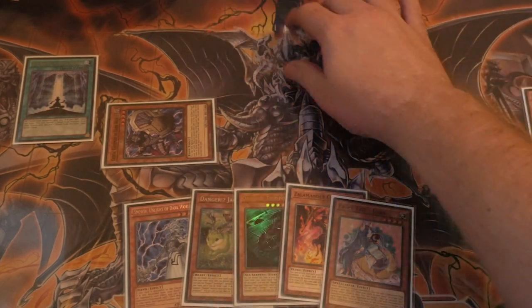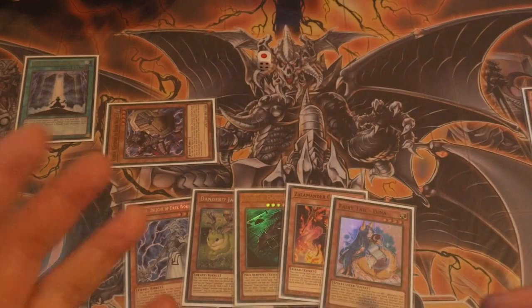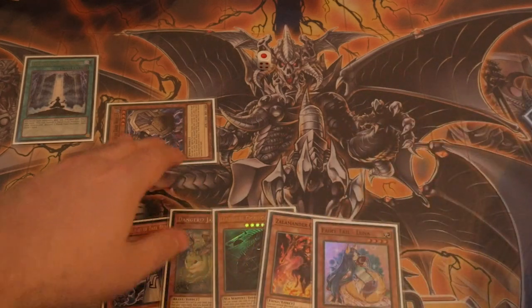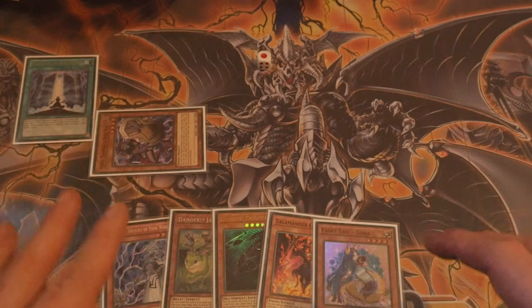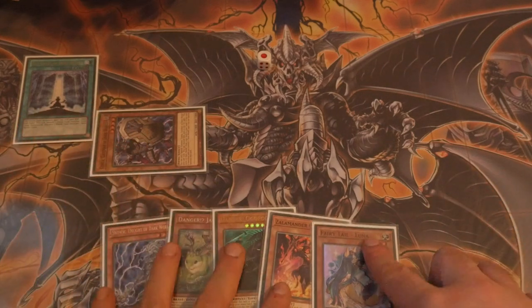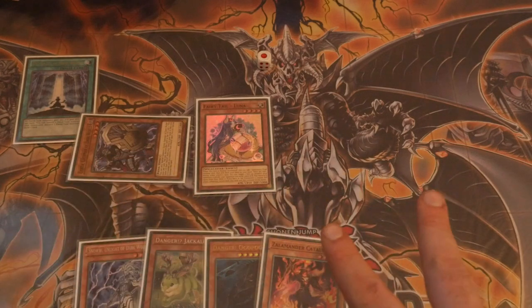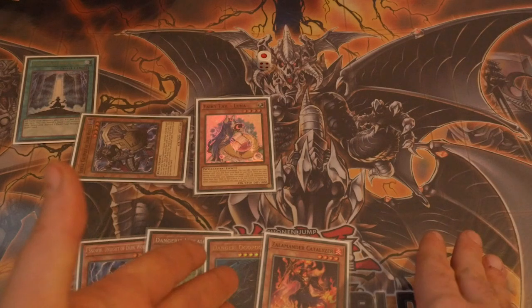I'm going to use this dice as an indicator of how many of the opponent's cards we've picked apart or interruptions we've done — we've got one at the moment. Then you have the ability to use Greffer to bounce this back if you want, or save it a little longer. What you can do here is normal summon Luna — there are only two cards in the deck you want to commit a normal summon to: Luna and Sky Blaster.